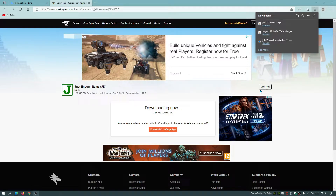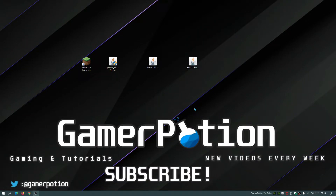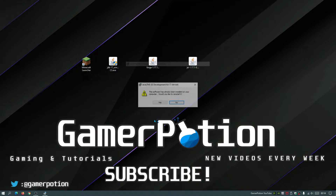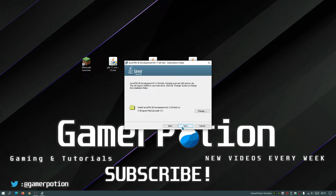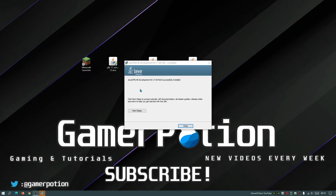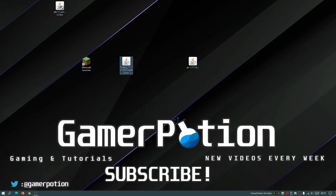Once all files are downloaded, place them on your desktop. The first file to install is the Java JDK 17. We need Java to open the Forge installer, so make sure you have the latest version installed. Double-click the file to start installation — if it says the software is already installed, select Yes to reinstall. Select default options by clicking Next, and wait for it to finish. Once it says Java has been successfully installed, click Close.